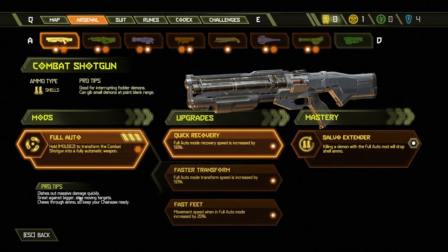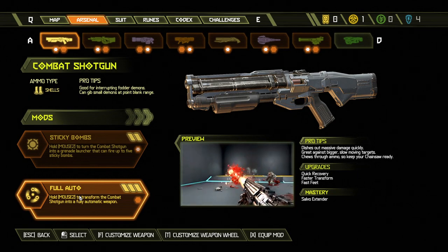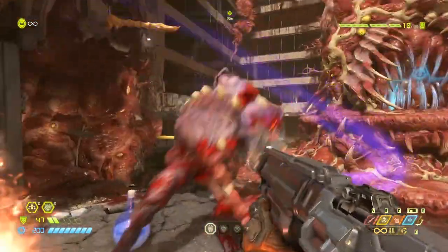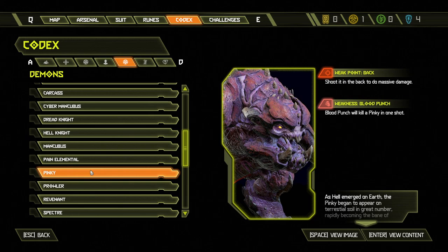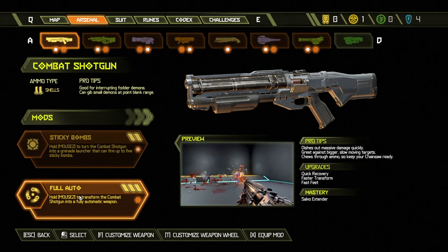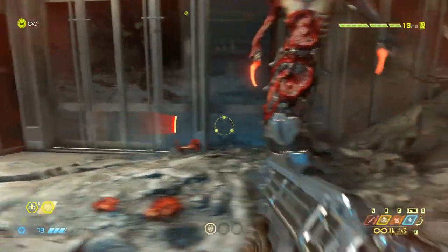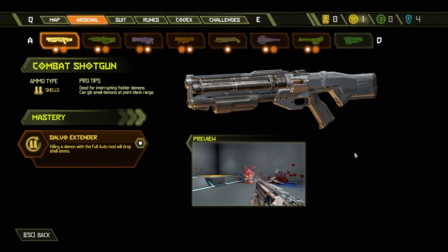The next mod is full auto and although it's not as versatile as the sticky bomb, it has its uses. Holding alt fire activates it, then holding down or rapidly pressing your trigger will unload your shells with blazing speed. It'll be a good go-to option for burning through big targets with high HP until you get the chaingun, and even then it's more effective up close. The full auto mod is extremely effective against pinkies — after you dodge their attack or freeze them with the ice grenade you can unload in their back for an easy kill. It's also good against demons that chase you down like the howl and dread knight. This mod is high risk though as it burns through shotgun ammo in seconds, and having shotgun ammo is the most important ammo type to stay fully loaded with. Don't upgrade this mod until you absolutely have to, or if you chose to ignore sticky bombs.